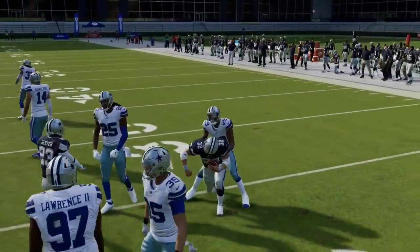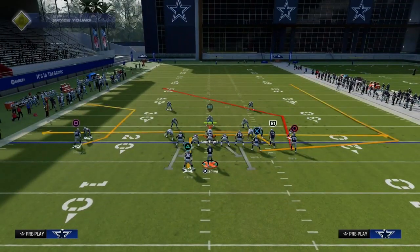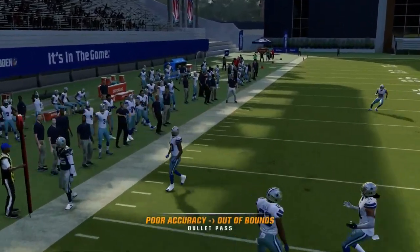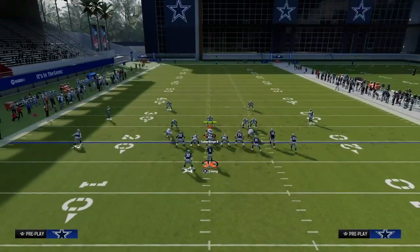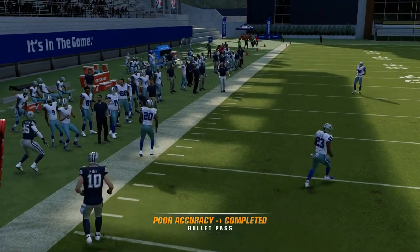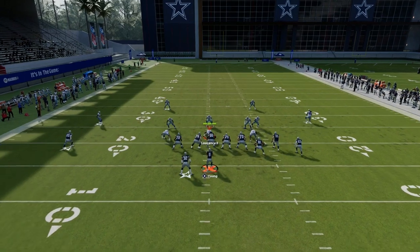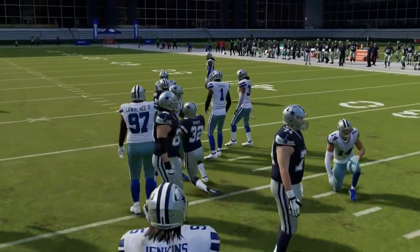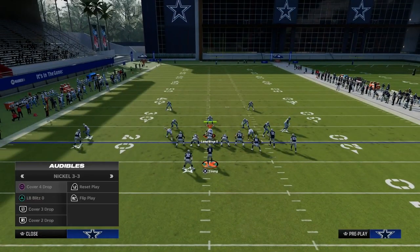Now let's talk about what we can do against different types of zone coverages. Against any kind of cover four or cover three, this C route actually works like a deep out route and creates a high-low read for you on the left side. If they're playing hard flats, when he cuts to the outside you throw it right there. The cool part about the drags is they really have to have underneath yellow zones to defend them — they almost have to be in a shade-down cover two to truly stop these drags.